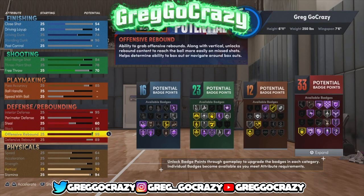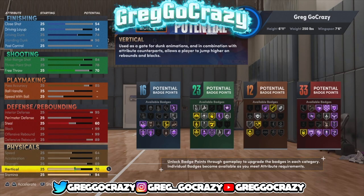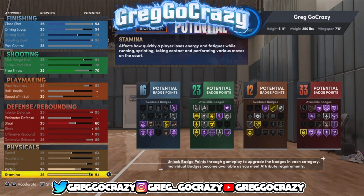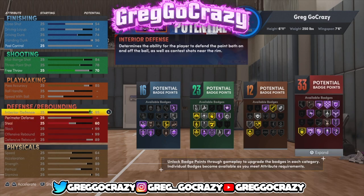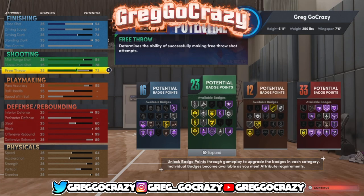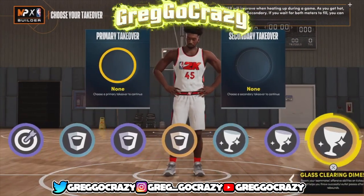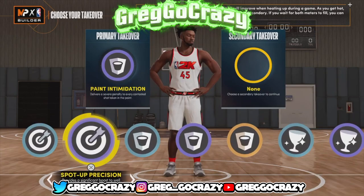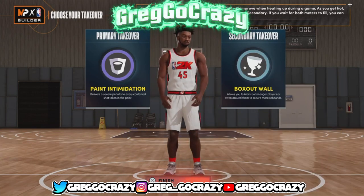I gave him enough to get Silver Interceptor, and everything else gave him 33 defensive badges — the final badge counts came to 17 finishing, 23 shooting, 12 playmaking, and 33 defensive. I tried to tweak it to give him more rebounding but it didn't work out, so I threw the extra stuff into stamina. As a 6'11" center you're not going to be running on the fast break anyway. The takeover I gave him is Paint Intimidation, and I also gave him Box Out Wall.